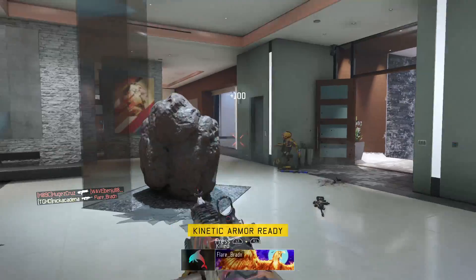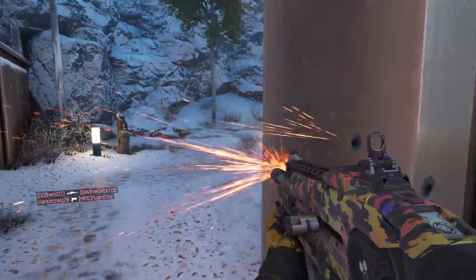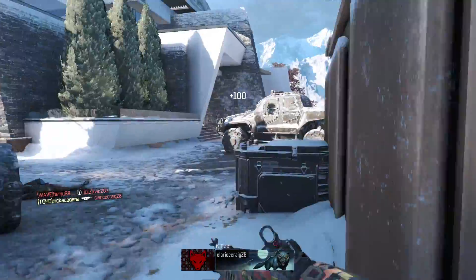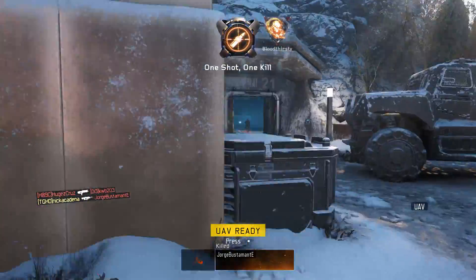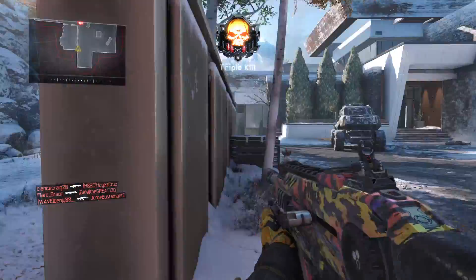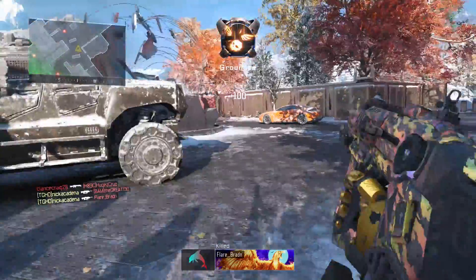As far as the perks go, we've got Ghost, Tracker, and Awareness. Ghost keeps them from knowing where I'm at while I'm moving around. Tracker lets me see people coming around corners, so when I spawn I know where to go instead of running around blindly. I'm showing off the spawn trap right here. For my third perk I'm running Awareness, so I can hear people coming around the corner when I wouldn't expect it.